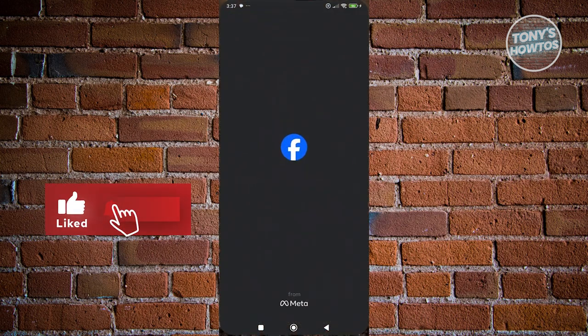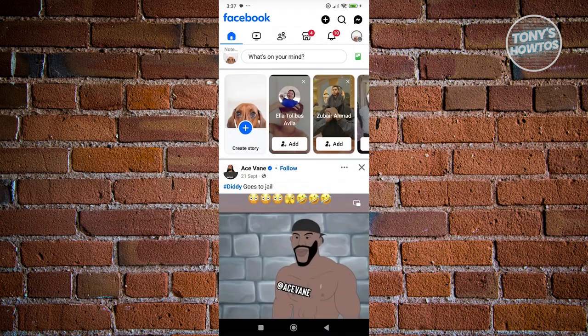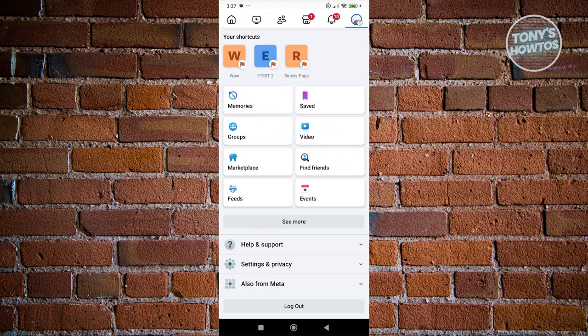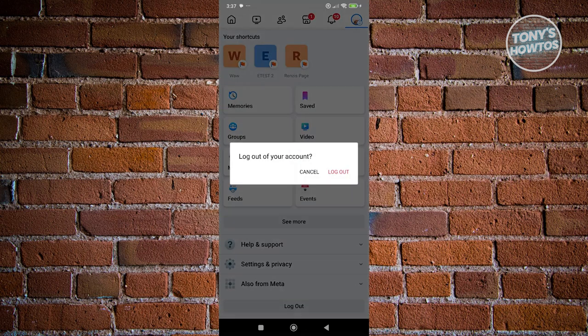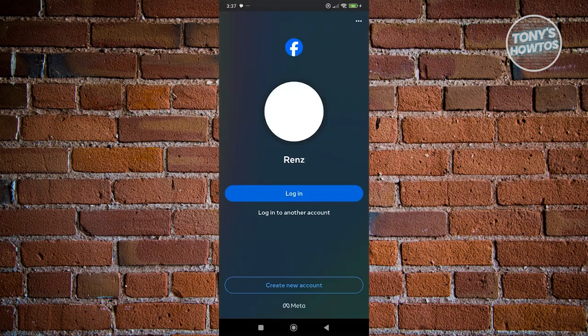Typically, you just need to go to Facebook. From there, go to the top right of your screen and click on your account icon. Go ahead and log out. Once you've successfully logged out, click on log out. You should then have the option to start creating your new account, so click on create new account.